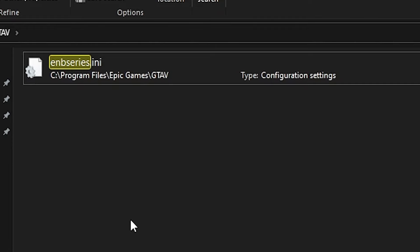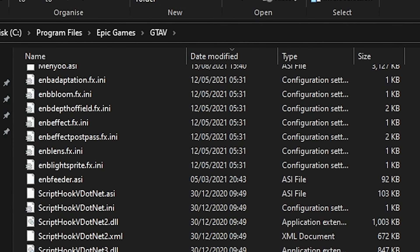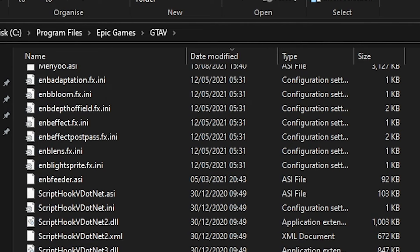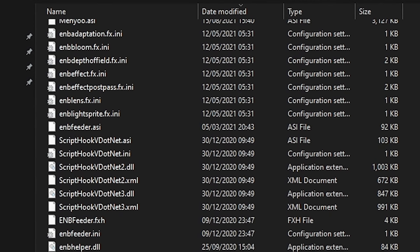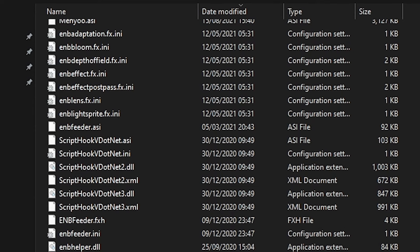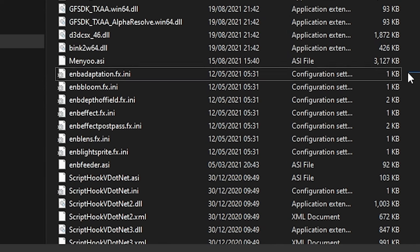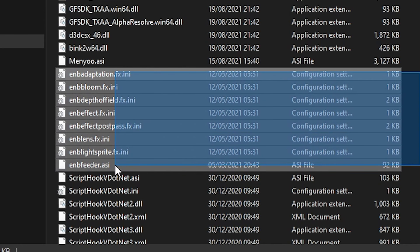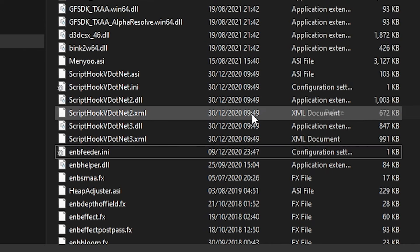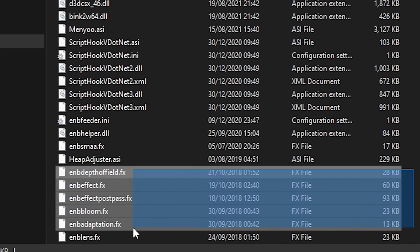This is also not the end yet. Go back to your GTA5 directory. You will see a lot of ENB files still left — you need to delete all the ENB files before you launch GTA or FiveM. All those ENB files right there you can safely delete.